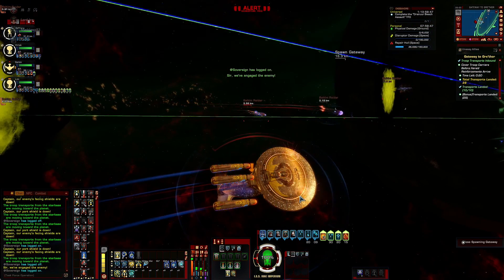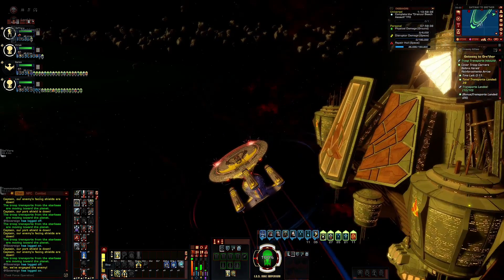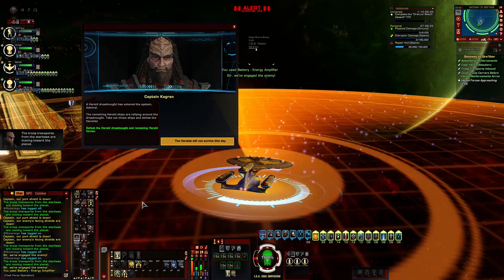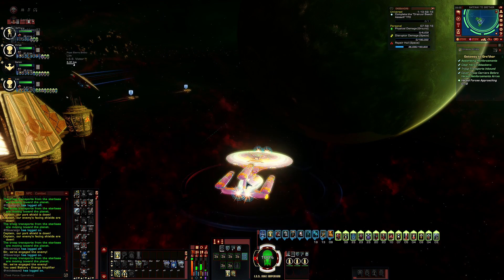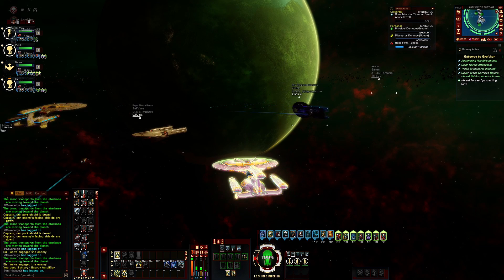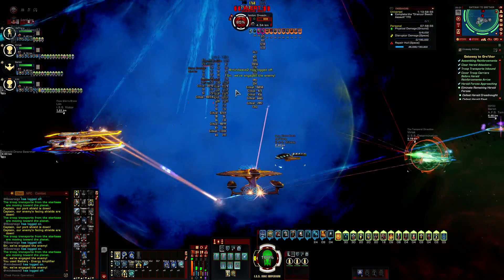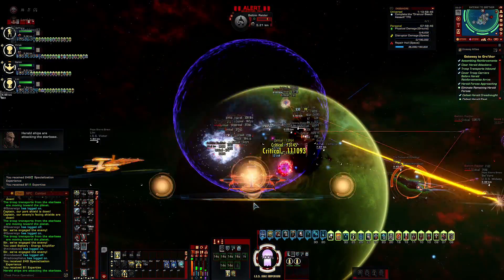Alright, here we go. It's coming up. A Herald Dreadnought has entered the system. This is the fun part — my friends and I like to take bets on just how fast we can kill this Dreadnought. The fastest we've been able to take it down is three seconds flat. Here we go. Sayonara, Dreadnought. Now what we've got to do is do a little bit of cleanup operations.